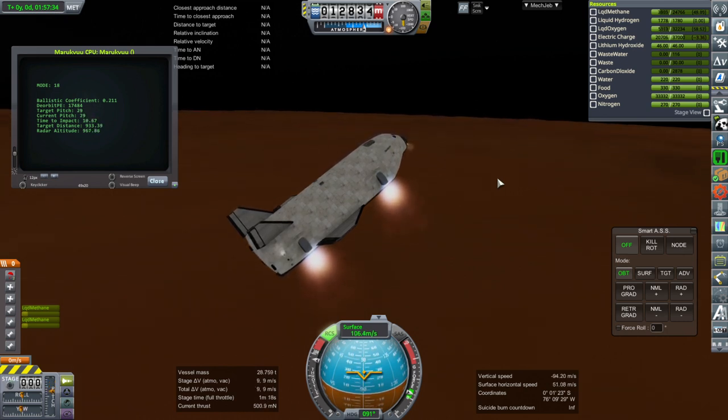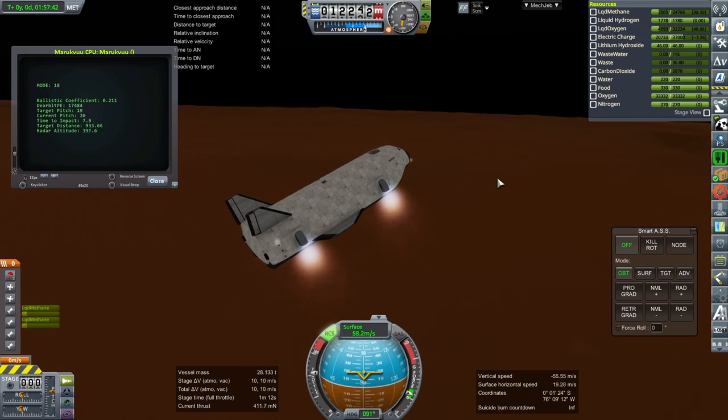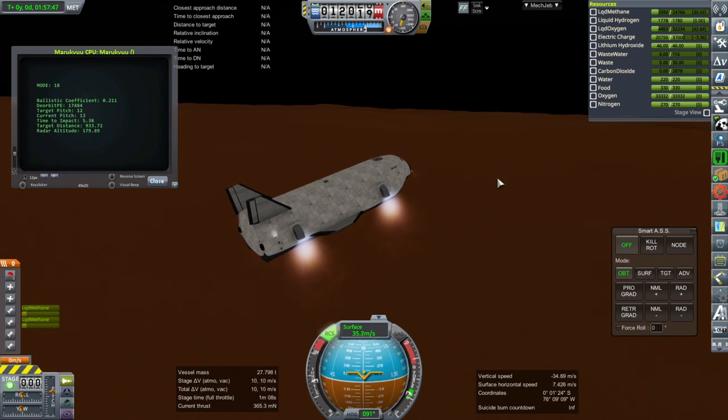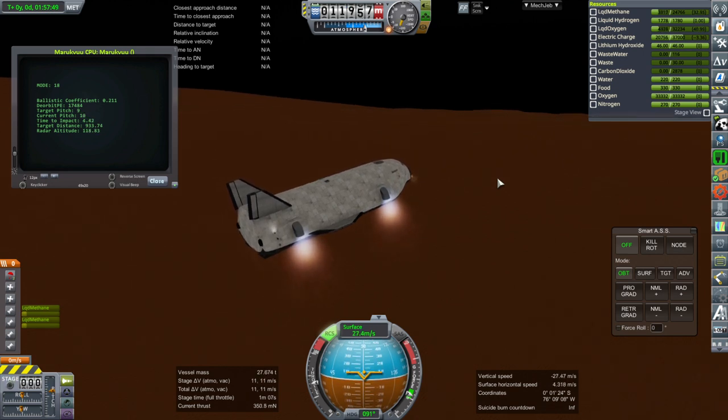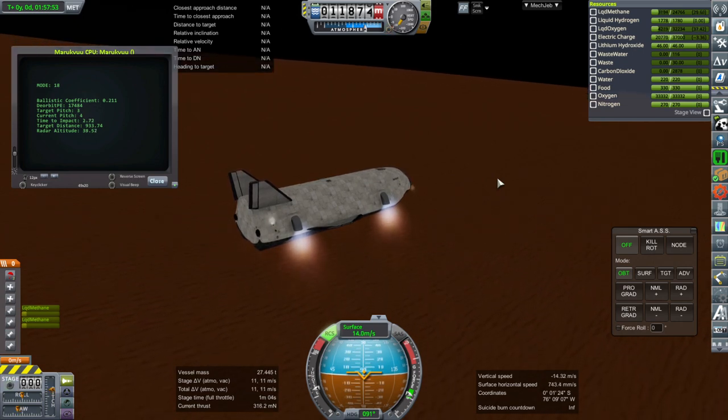But here we go for the final landing burn. And we cut the chutes because that makes the landing calculation a little bit easier for the KOS script. Otherwise the parachutes are constantly getting more drag as we get into the thicker part of the atmosphere, which throws off the whole landing calculation. So cutting them will make it a little bit easier for KOS.